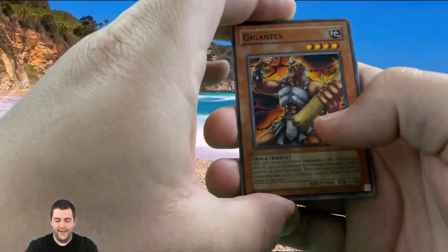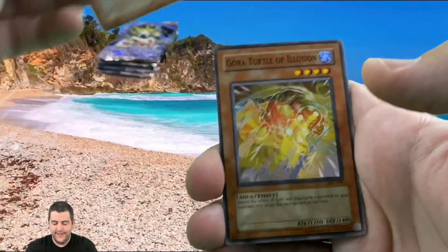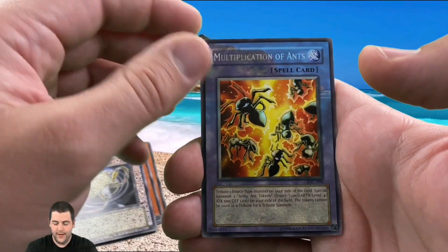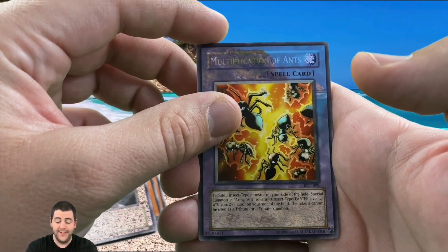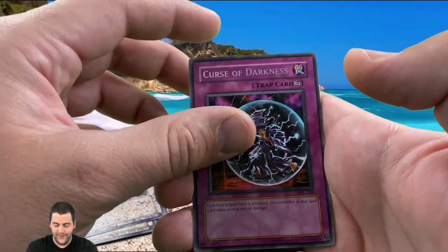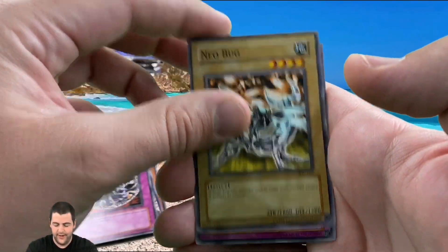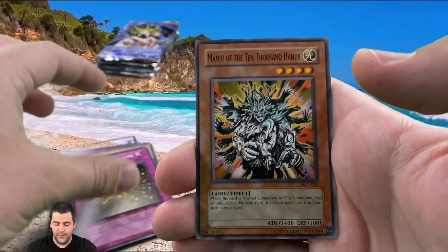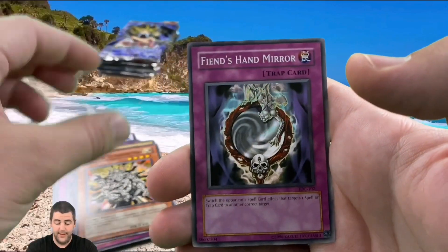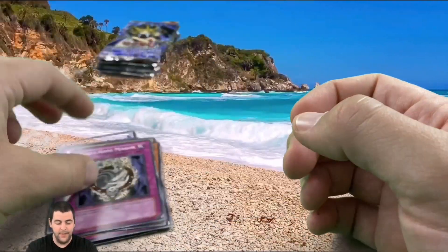Let's see here — Agentis Aurora, Turtle of Collusion, Jade Insect Whistle, Multiplication of Ants, and Curse of Darkness for our first rare, Neobug, Self-destruct Button, Minju of the Ten Thousand Hands — that's a lot of hands! Fiends Hand Mirror. So first pack, nothing big at all, but we've still got five more packs to go.